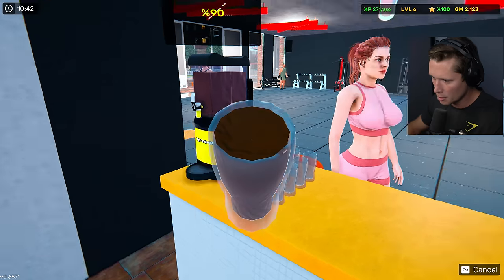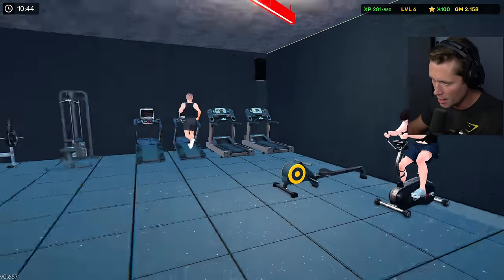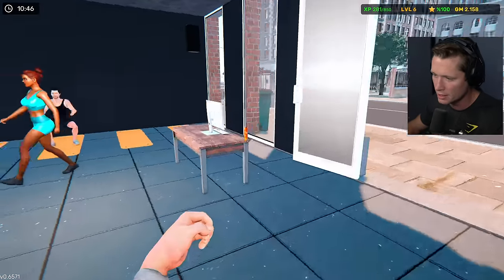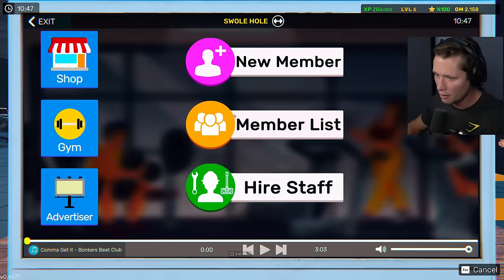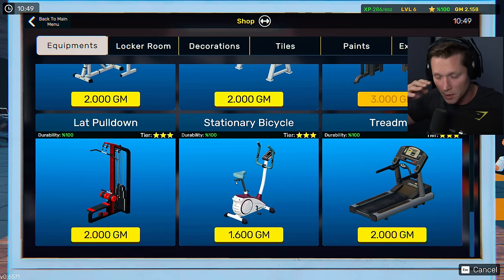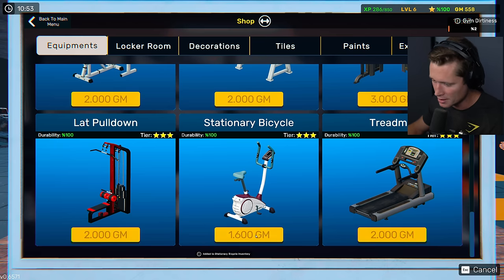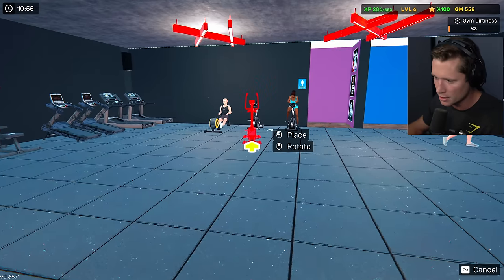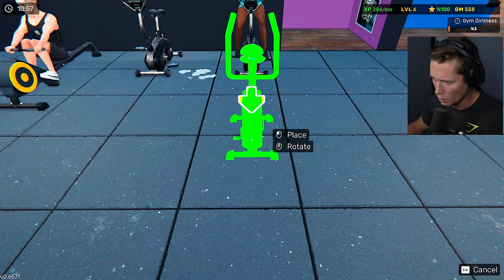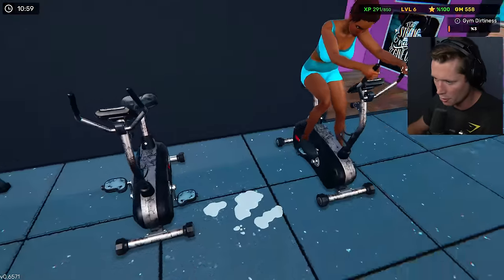How you doing, ma'am? Little protein shake, there you go. Looks like the bikes might be in high demand — that might be something we want to invest in. We've got enough money right now. I really want to get the three-star equipment, so we've got a three-star bike here — sixteen hundred dollars. We've got a brand new bike, so let's set this thing up. I need to think about how I want to organize all this. We need to make sure it's far enough away that people have space to walk through.